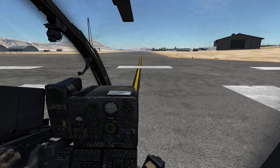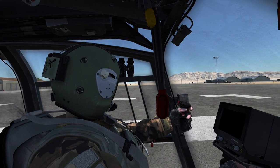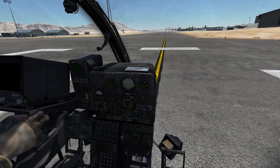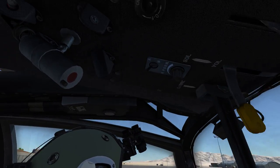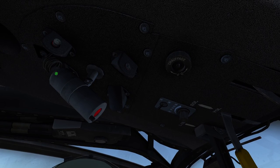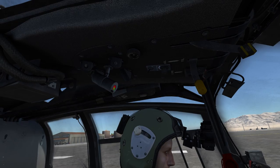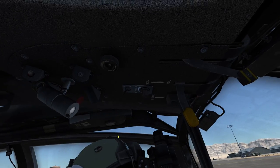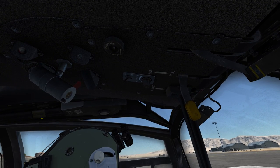Here we are inside the Gazelle's cockpit. We're sitting on the right-hand side of the pilot seat, and next to us is our co-pilot who will manage the weapons. Starting from the top, one of my favorite features is this lamp here, which we can turn on by rotating the back. It has a red lens and the cockpit will be illuminated in a nice red shine. If you move the lens away, the cockpit is illuminated in white light — quite useful at night.